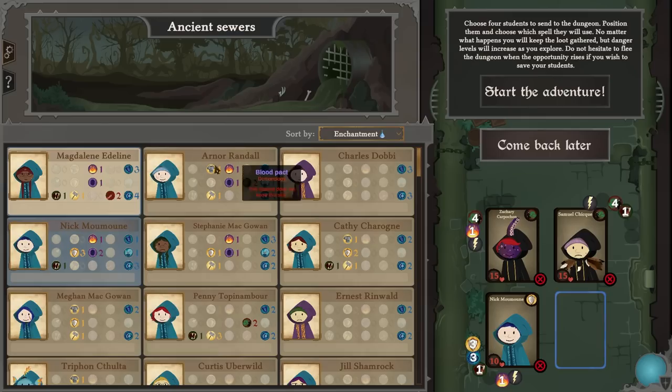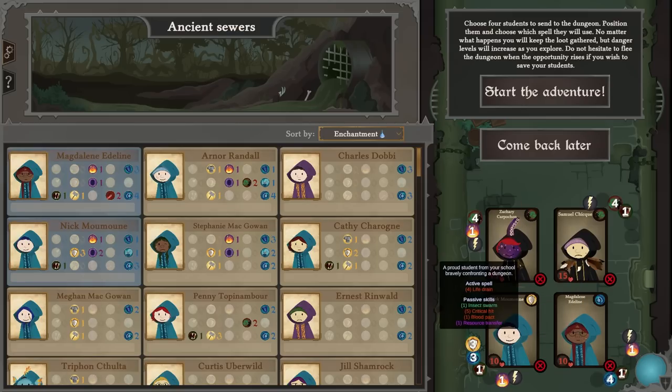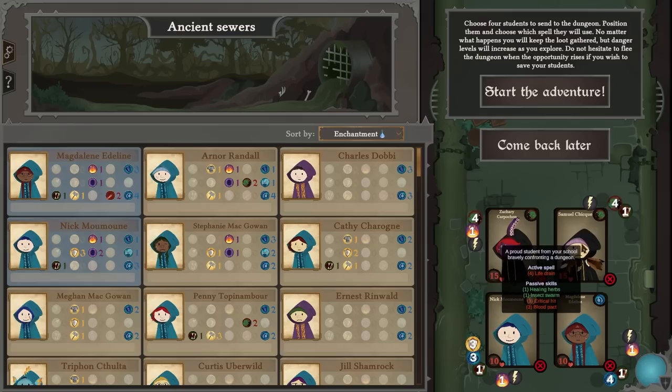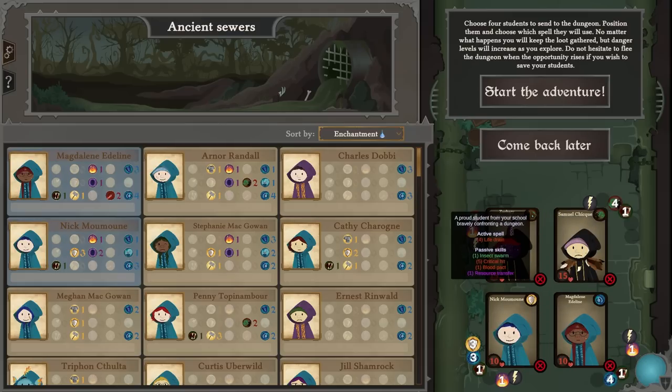Rune shield is pretty strong — that grants nine shield points before combat. I think we're going to go with Magdalene. I want you to paralyze; you've got retaliation, critical hit, resource transfer. Most of us have got resource transfer actually. This is our group — we're going to use sacred magic to add shields to everyone, you're going to paralyze, then you two heavy hitters will just try to life drain them down.